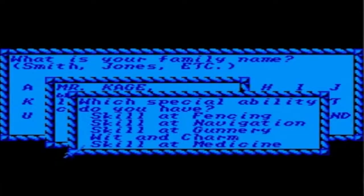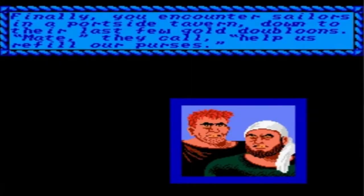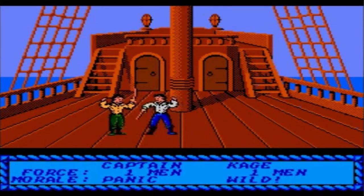Then you get to choose your ability — abilities like navigation, medicine, gunnery, fencing, etc. Then of course you have to choose your name. After that, when the game actually starts, there's a prologue — just a basic story of what the whole setting is all about. Then you get introduced into combat. Combat in the game is called fencing, and this is just like a training segment. Then is where the game really starts.